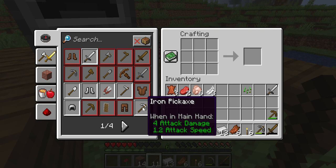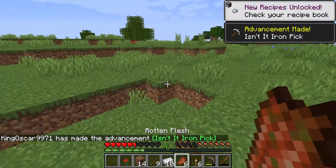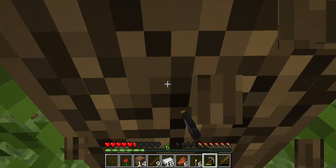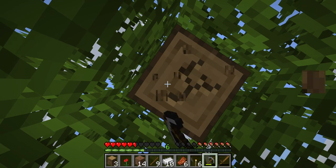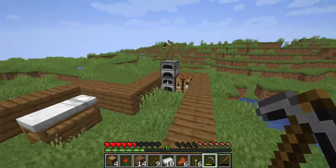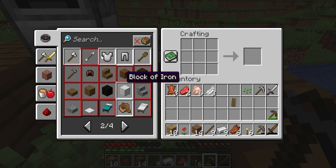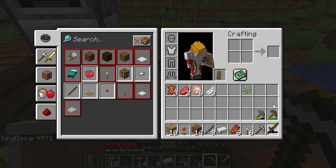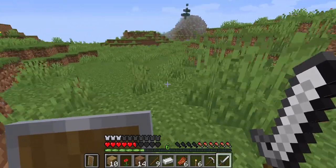So we have an iron sword and pickaxe now. It doesn't make that much of a difference, but I have an iron pickaxe now. Just mining a tree with a pickaxe — this is why they use axes in real life, because axes have a special blade. Unlike pickaxes, which have pointy ends, the blades aren't big enough to chop a tree. Now I just need to turn all that wood into planks. I wish I had Optifine so I could put torches in my offhand. There's a cave — I could go caving.